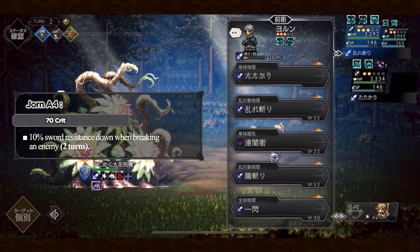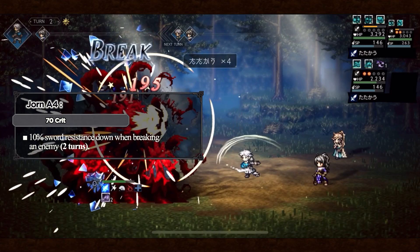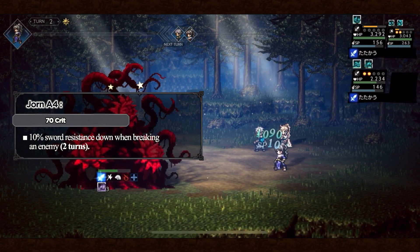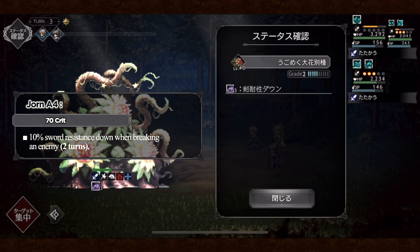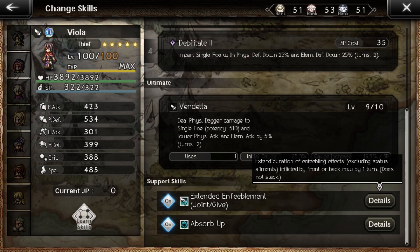You can use Joran's Accessory to extend Cigarette's passive. That will extend it by 2 additional turns and make it up to 25% sword resistance down. If you also have Joshua's A4, you can put it on someone like Richard or Viola. When they break, they inflict 7 turns of 30% sword defense down. That was quite impressive.